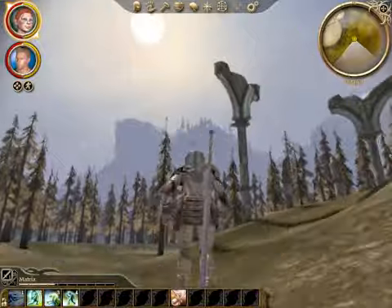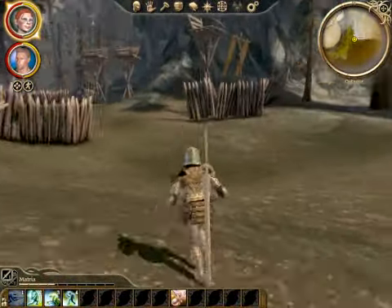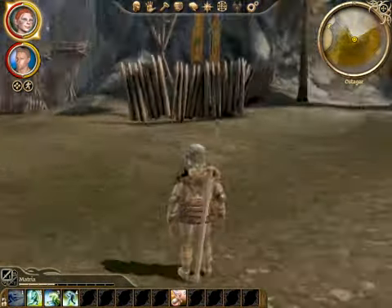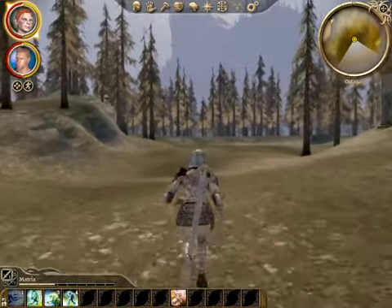I'm down here! How did I get all the way down here? This is Ostagar. There's even the tower — this is where that cutscene happens. Well, we may as well go exploring.